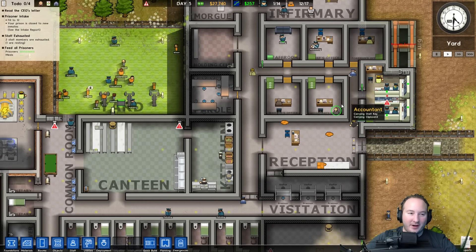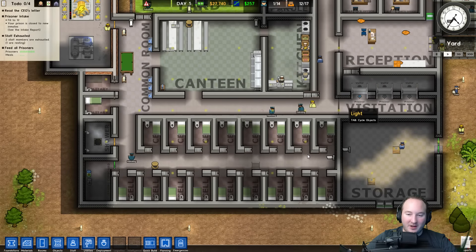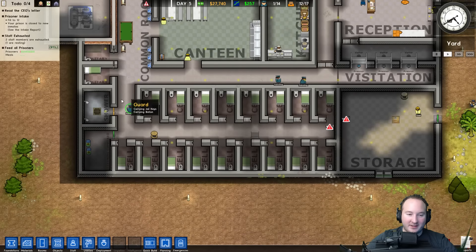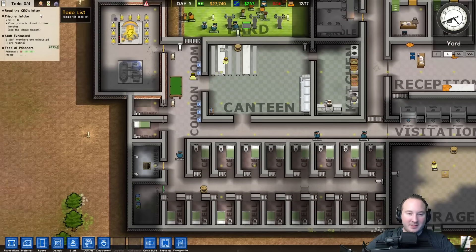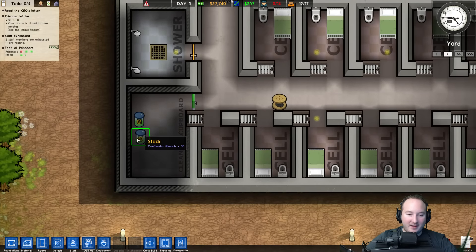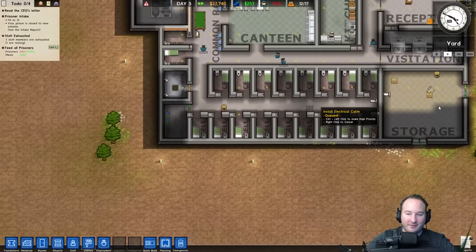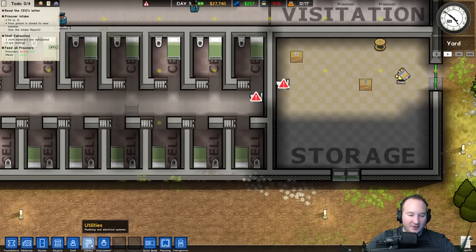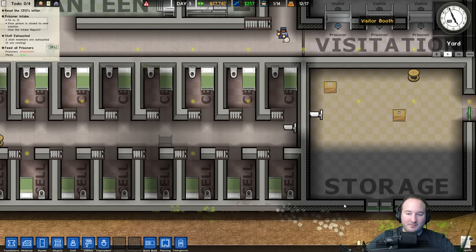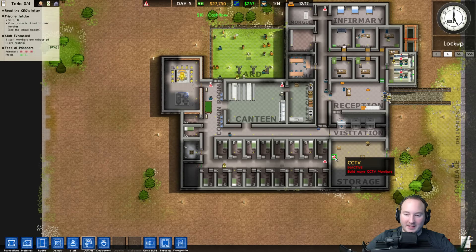We're obviously going to need some more guards, which means we're going to need some more prisoners as well. Which also means we're going to need some more cells, because obviously we need to start making some more money. We've got the supply closet filled and starting to get filled up. We've got some electrical issues going on — we just need to connect that piece and it'll be good.